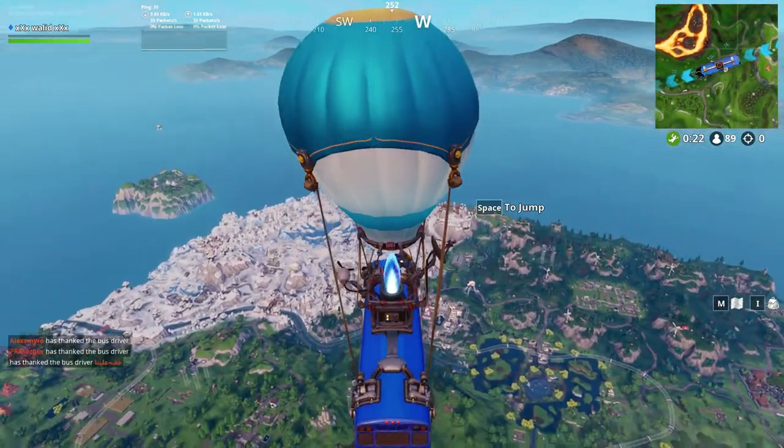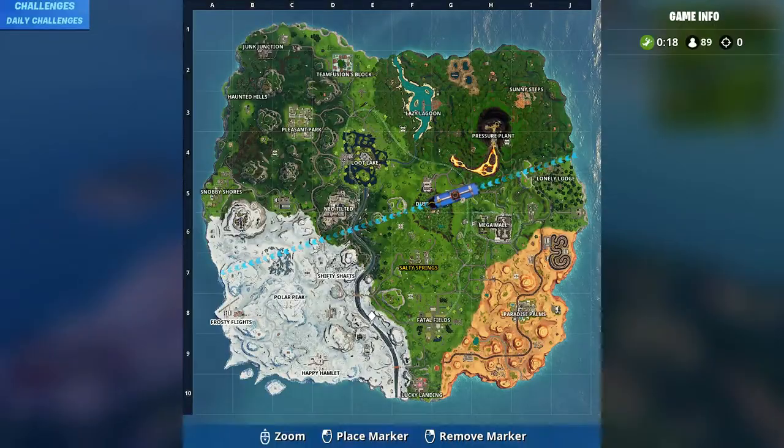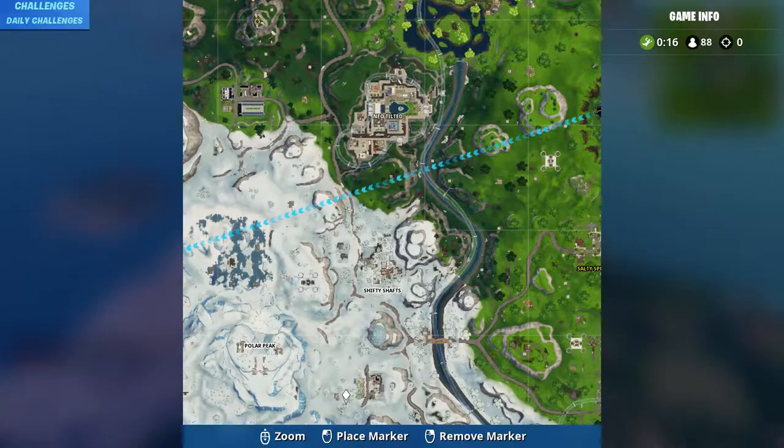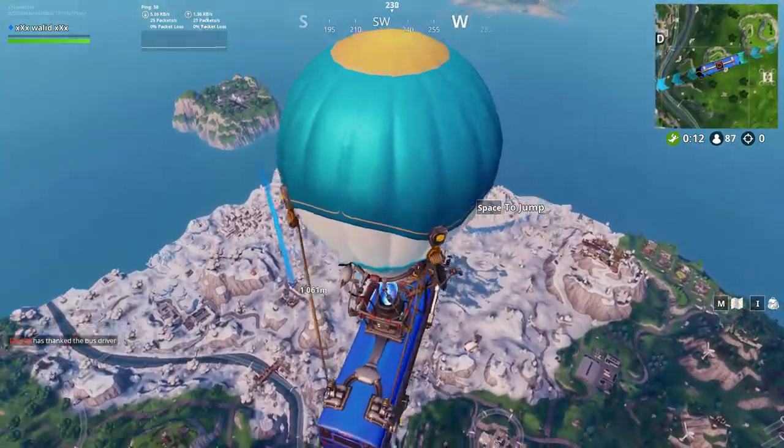You should first get the Vega outfit and go to the spaceship at that location, and get the Fortnite number 19.